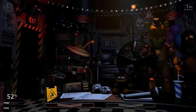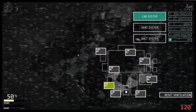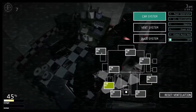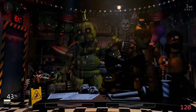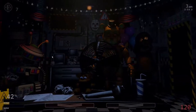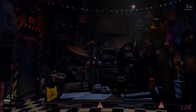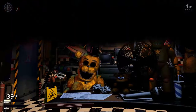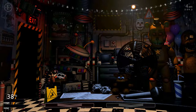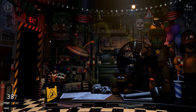Let me quickly show you: if I close the vents, no matter how close Lefty gets to the doorway he will not be able to get in. So we're just waiting again — close the vents, reset ventilation. When Golden Freddy appears, put the mask on. It's 4am. You can hear the laughing in the front vent from Molten Freddy, but it doesn't matter — he's stalled until we open the camera.